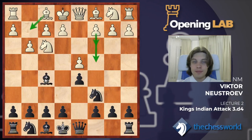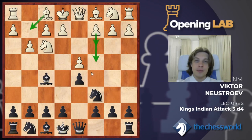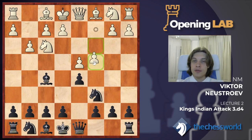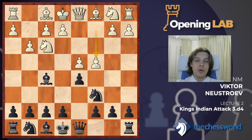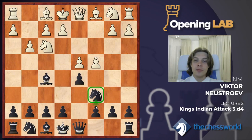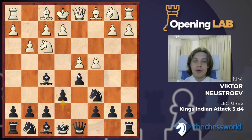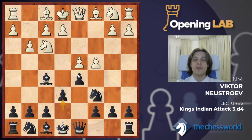Bishop f5. There are three typical ways to continue this game with white pieces: Bishop g2, c3, or c4. Actually c4 is considered to be the main one. By playing c4, white wants to show that the knight is on c6 and the pawn can't move there, so it's only the e6 pawn that can support the pawn on d5. However, e6 is a good move in this position, and if c takes on d5 he takes on d5.